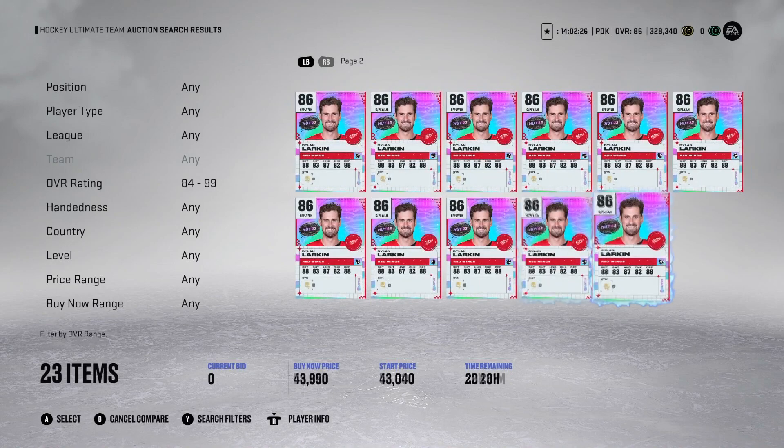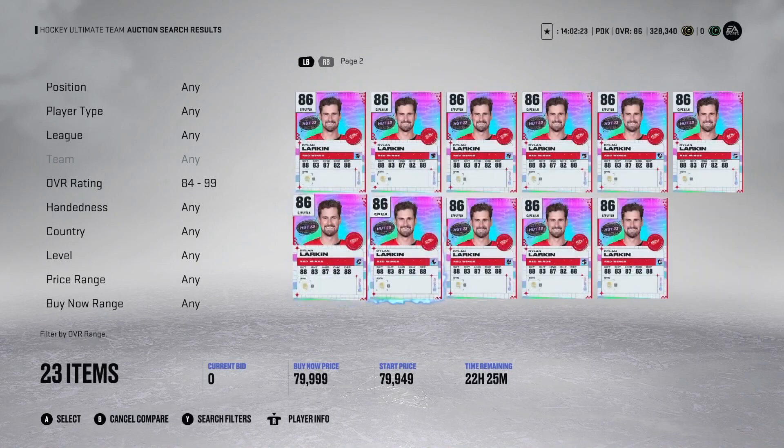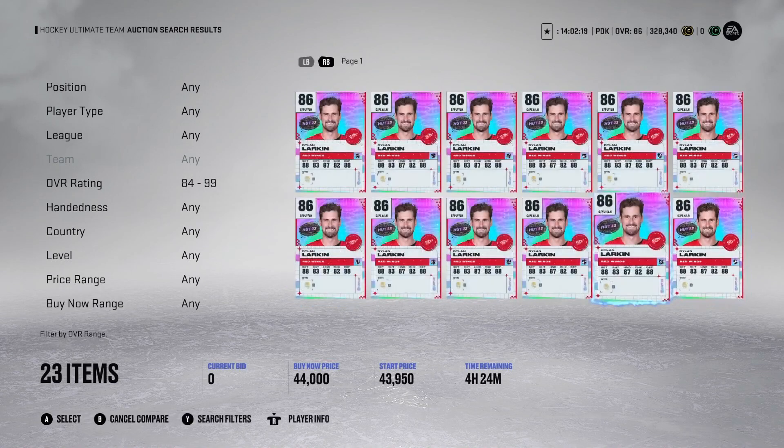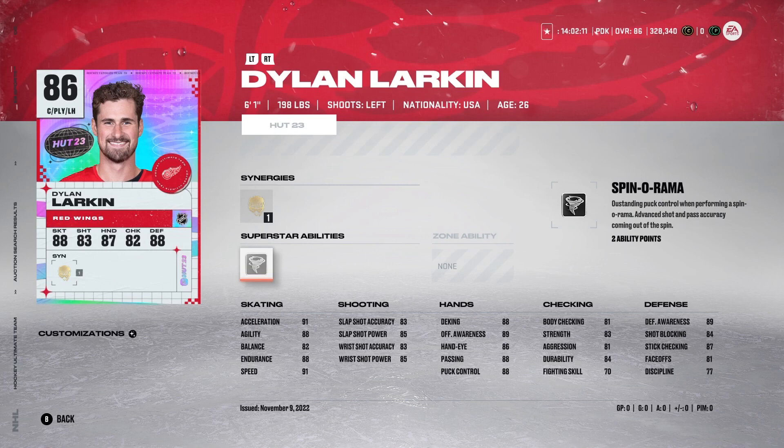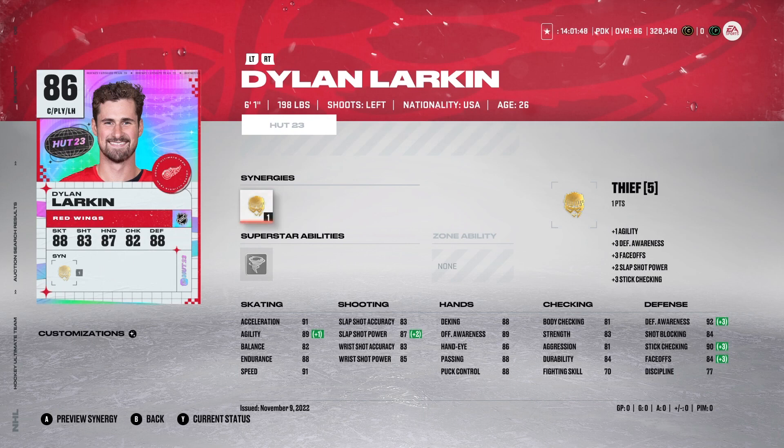Dylan Larkin 86 overall HUT 23 card — he's cheap at around 37,000 coins, anything under 44k is a great price. I have his X Factor card and he's one of my favorite cards to use all year. He comes with Thief, 91 acceleration, 91 speed, 89 agility, 87 slap shot power, 83 wrist shot accuracy, 85 wrist shot power. I prefer him on the wing because he's super fast with a good wrist shot. He's a solid second or third line player and an awesome buy.